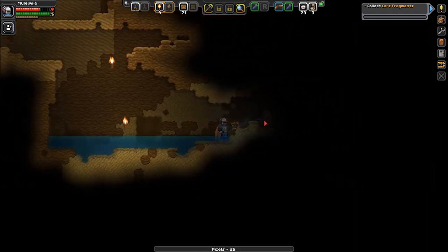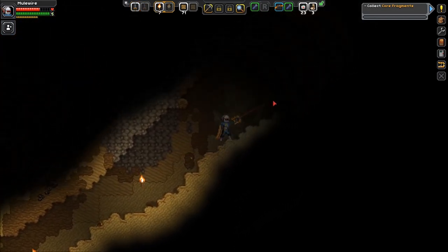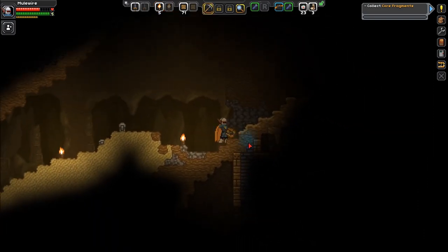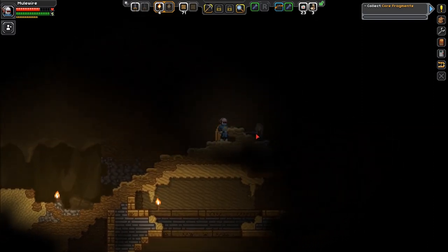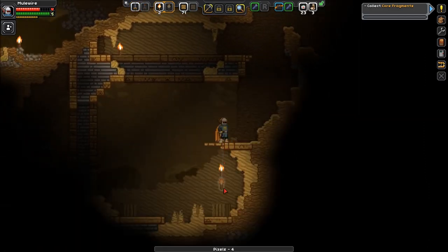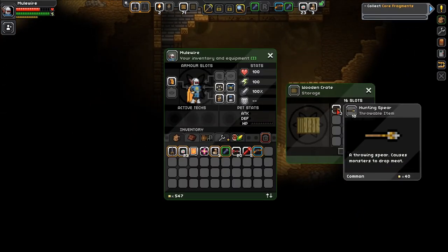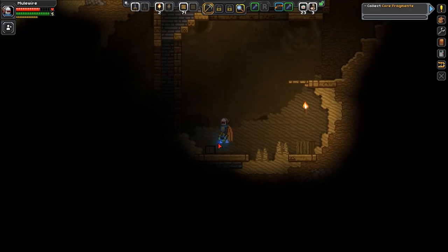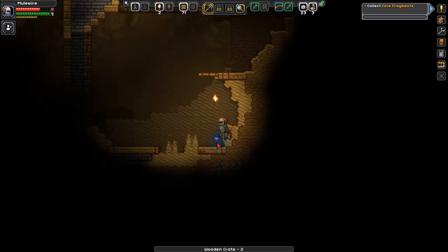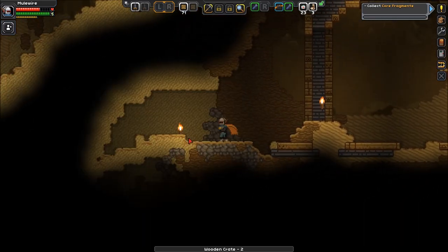Beautiful. Come on, come on. I missed this game. Avian ruins. Oh, no double jump — be careful. Couple crates. What we got? Hunting spears. Nice. Take the crate. And hunting spears. Take the crate.